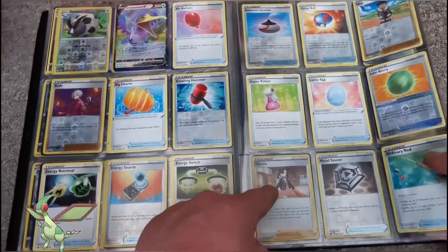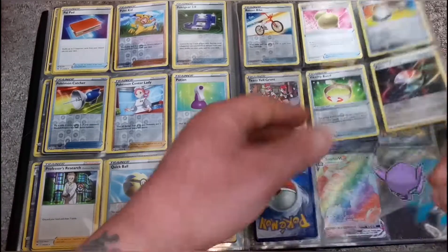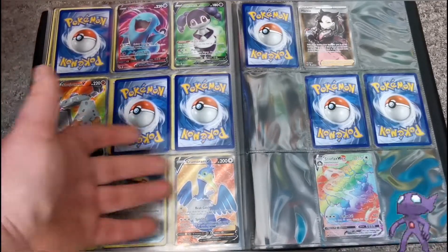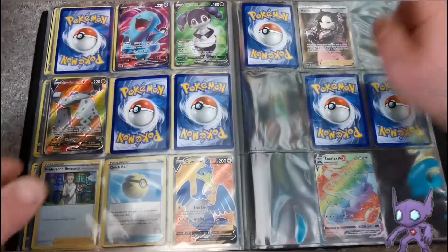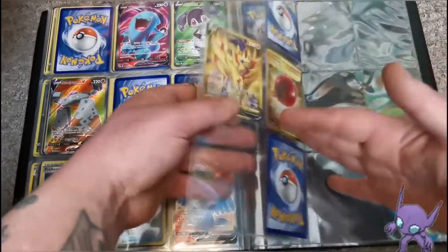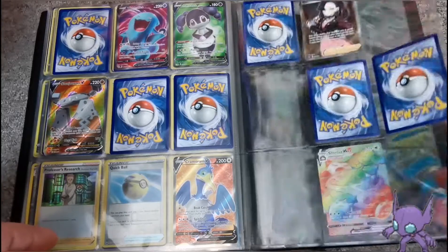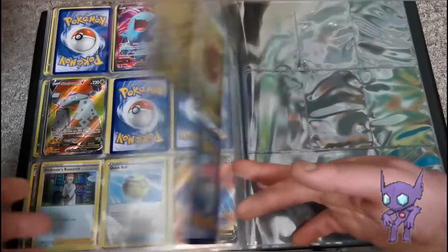On to the Trainers where there are hollows — and there she is, Marnie is a hollow. And where is Professor's Research hollow? He's not on that page, we'll get to him in a sec. Look at this nice healthy little dent. Wobbuffet full art V. Indeedy. Stonejourner. Cramorant. Marnie. Of course we do have the rainbow rares of the full art Trainers — look at that, we got both boys. There we go — the rainbow rare Snorlax. Just look how beautiful that is; we pulled that from the booster box we did on the channel, Visuals. If you haven't seen that, go check it out.